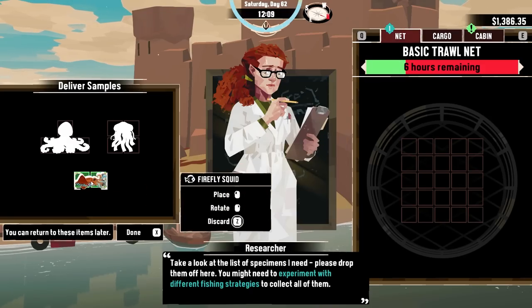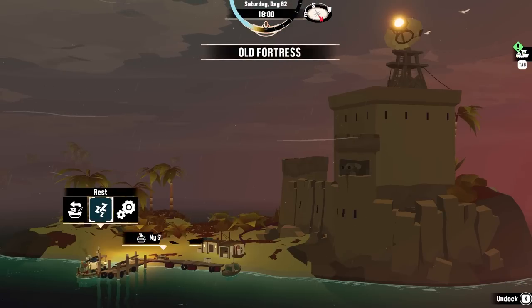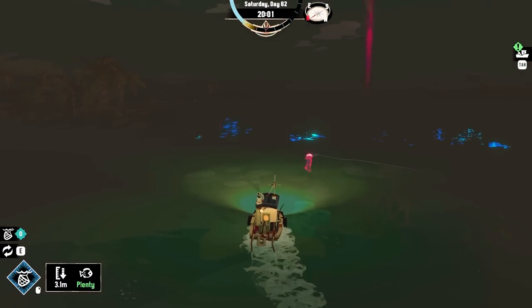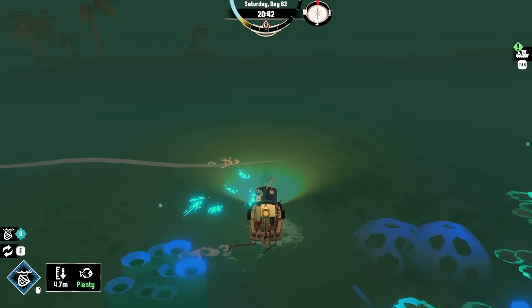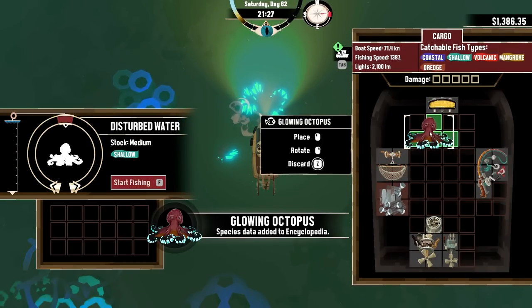We're going to put this guy in here. Now I need to wait another night to get the glowing octopus and the aurora jellyfish — or we could just sleep until nighttime. Now it gets terrifying. We can drop down our trawl net again. Hopefully that can catch us something. I really think that thing's probably the aurora jellyfish, but I don't know how to catch it. Oh, it's the octopuses — a glowing octopus!